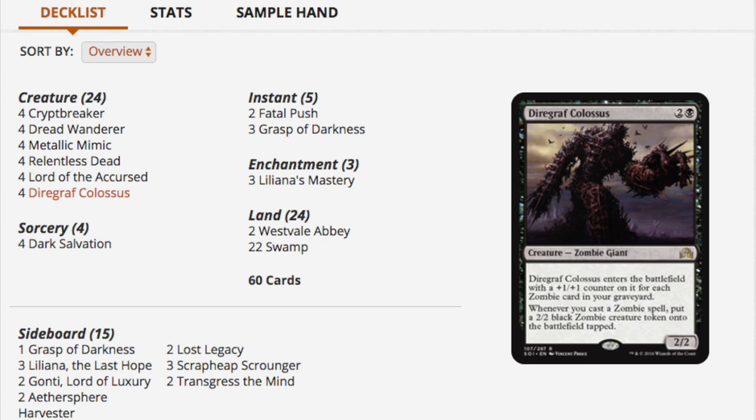Let's look at the sideboard. You have three Liliana, the Last Hope — last time I checked she was 30 to 35 dollars — but you don't really need to play that. You can substitute two Fatal Pushes and maybe another Lost Legacy or another Scrapheap Scrounger.